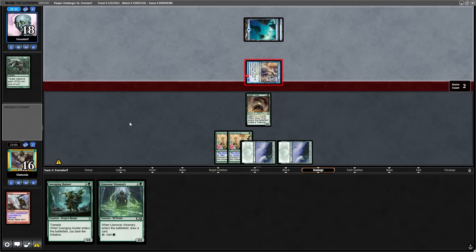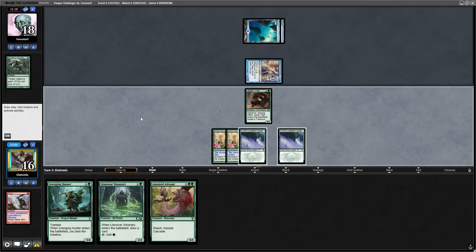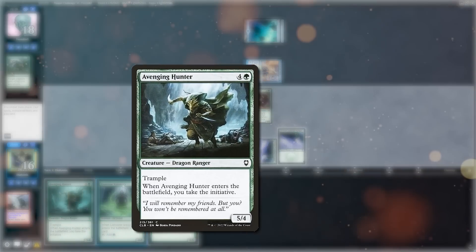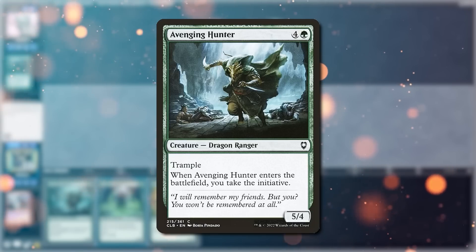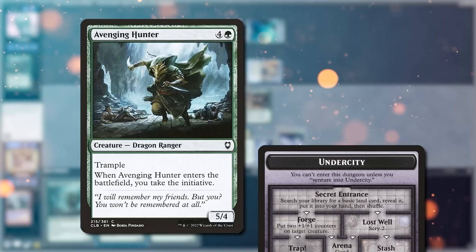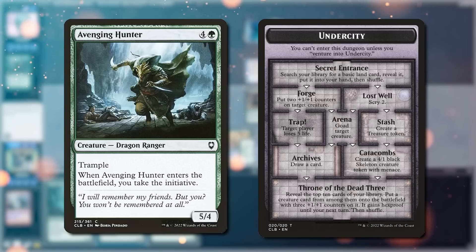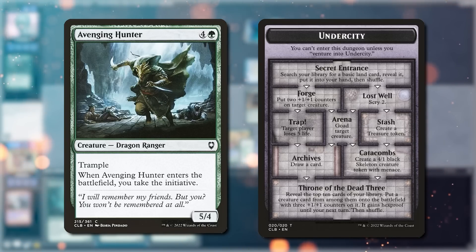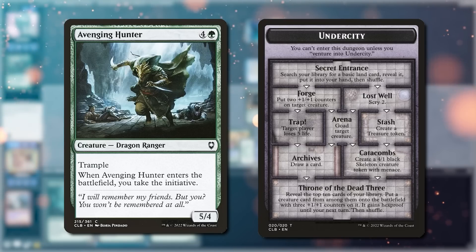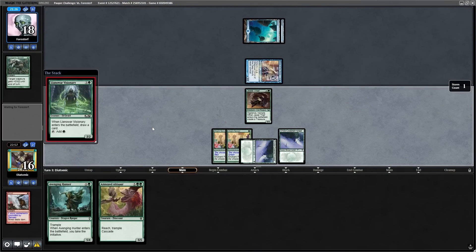Now we need to draw a land so we can slam the Avenging Hunter, but we get punished because we don't find the land. This is really bad for us because Avenging Hunter is almost an instant win against the opponent's deck if they can't interact with it — the Undercity is such a powerful dungeon. Being able to trap and forge our Avenging Hunter, dealing five damage to face, putting counters on, and swinging every turn with trample creatures is very hard for them to beat. Even though they have flying creatures to take back the initiative, we can just attack in with our trample creatures, so we're definitely punished here for using that Scred.